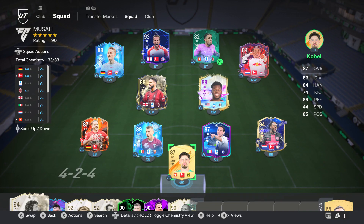As always I start off with the team that I used in this review, and you can see it is a 4-2-4 Serie A and Bundesliga hybrid. My two central mids are Thunderstruck Loftus-Cheek and Future Stars Musa, so let's see my stats after my three rivals games.